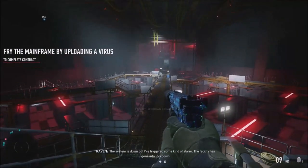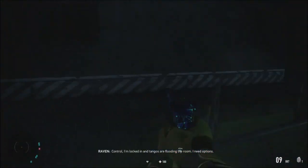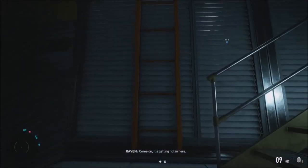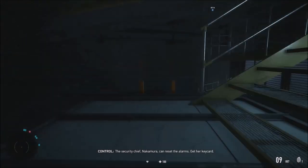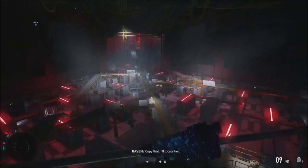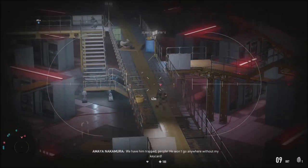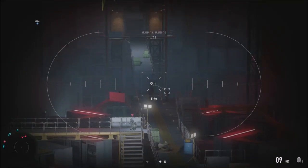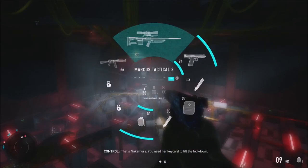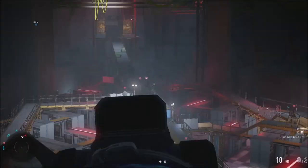System is down but I've triggered an alarm — facility lockdown initiated. Enemies flooding the room, I'm locked in. I need options. The security chief Nakamura can reset the alarms — I need to get her key card. How do I find her? Scan the hostiles — she must be out there. I've got a locator. Is that her right there? Yep, that's her.